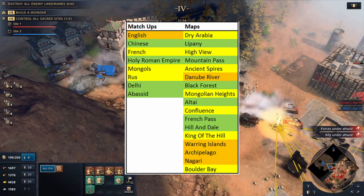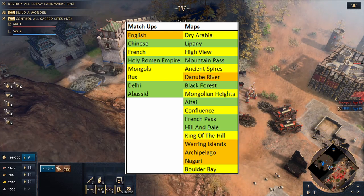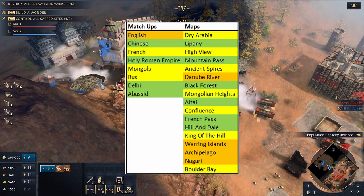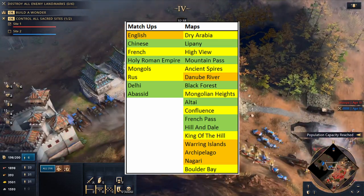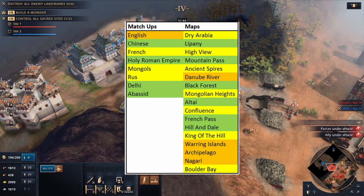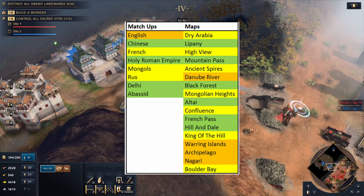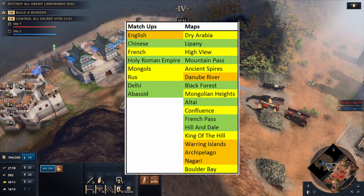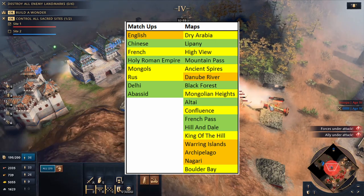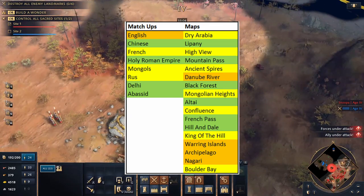With the Holy Roman Empire, be careful to deny their relics since most of them go for a fast castle. Whether that looks like making a few horsemen and pikes in the early ages or walling the relics is up to you. For maps in yellow we have Dry Arabia, High View, Ancient Spies, Mongolian Heights, Confluence, King of the Hill, and Boulder Bay. These are either very open maps where you're more vulnerable to being pushed without the capability to wall, or they are semi-water maps where the opponent with water access is going to have an edge over you.